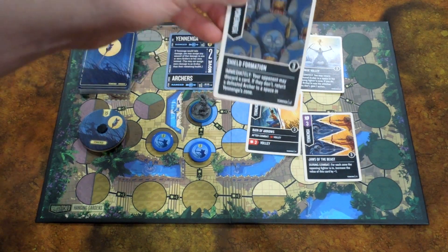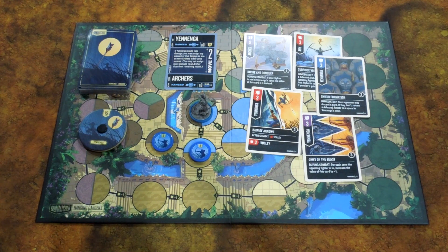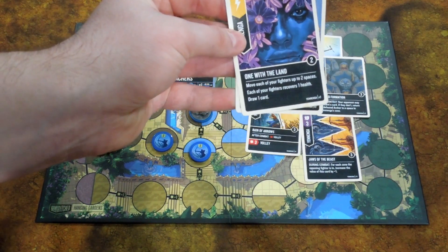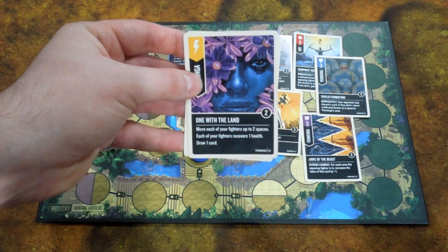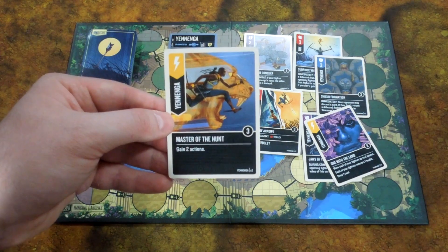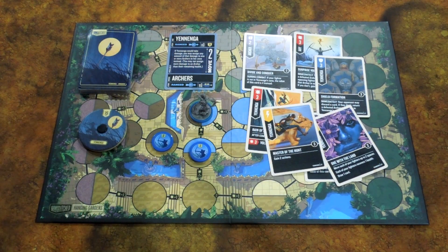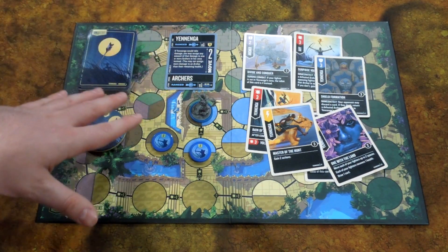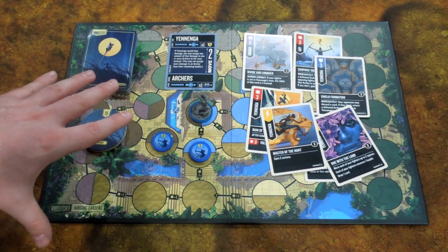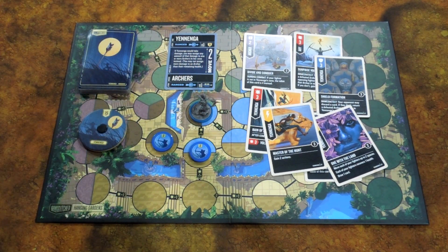She has a defense card, Shield Formation: your opponent may discard a card, and if they don't, return a defeated archer to a space in Yanenga's zone. There are easy ways to get your archers back after assigning damage to them. She also has scheme cards — One With the Land lets you move each of your fighters up to two spaces, each recovers one health, and you draw a card. That's a crazy scheme card. She also has Master of the Hunt, which lets you gain two actions. I think she's an interesting character, and one of the more powerful in Unmatched because of her being ranged, her ability, and her ability to gain actions and get her archers back almost right away.